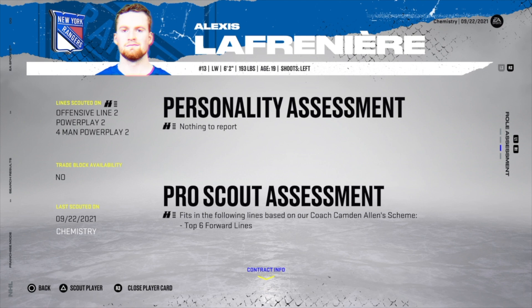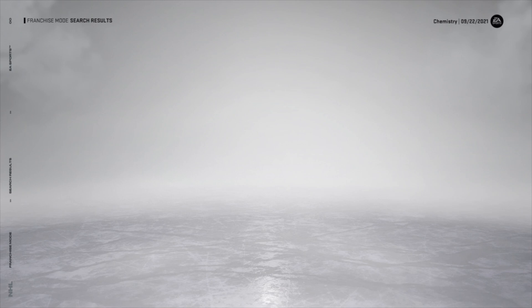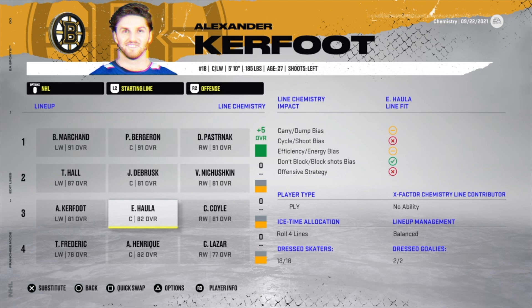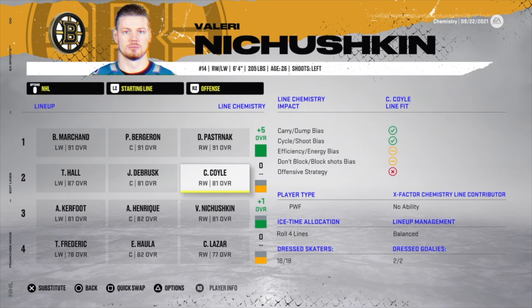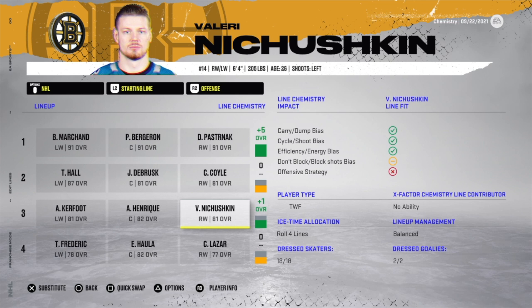For a player like Craig Smith, who was on your team and therefore not scouted, press triangle to scout the player. Choose 'complete report' and confirm — it should take less than a week. When you come back, depending on your scout's rating and workload, he should be fully uncovered. When I arrange the lines with Henrique on the second and Nichushkin on the third, I get a plus one.